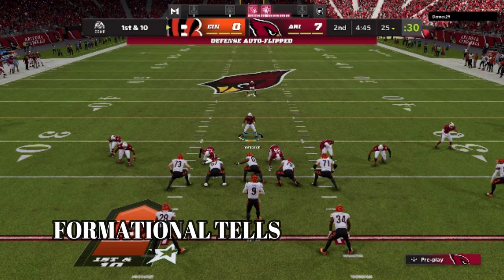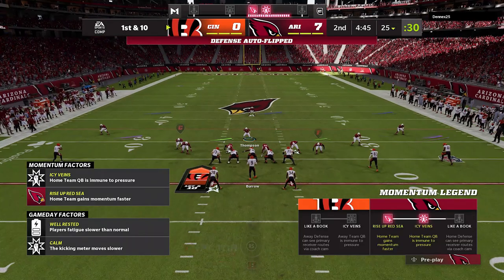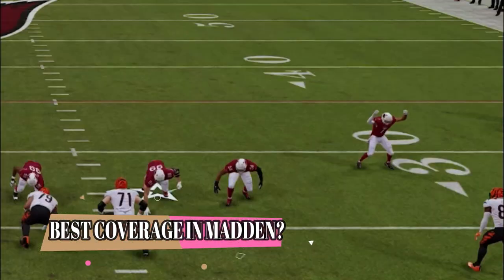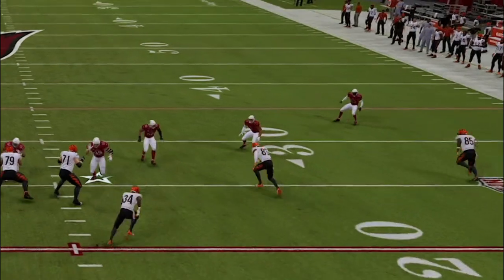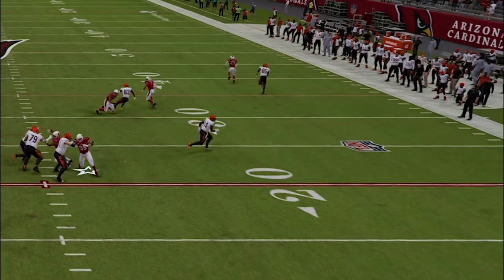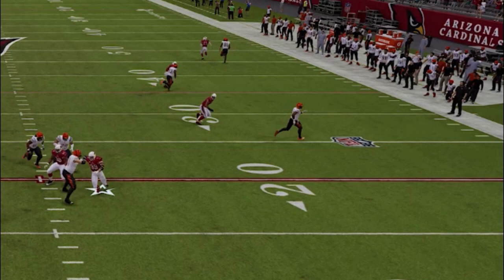My next tip should be pretty obvious: a clear formational change from your opponent means they're changing philosophy. He's coming out in all different shotgun looks, which means running the ball has become secondary — probably because he's down seven to nothing. I also want to highlight what makes this defense so impressive. In a cover three match, this hook curl defender is supposed to drop straight back but instead acts like a hard flat, completely taking away the flat route receiver.